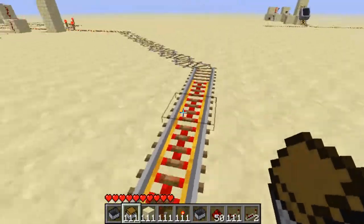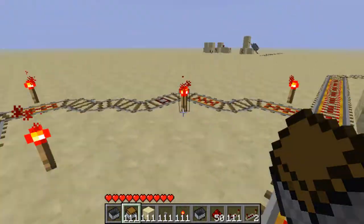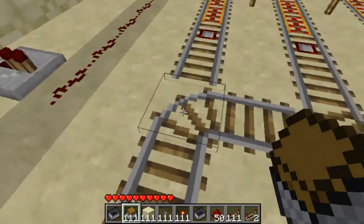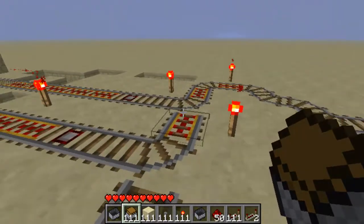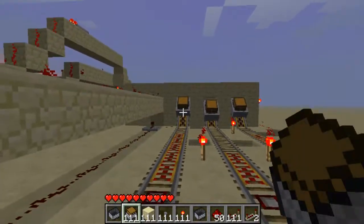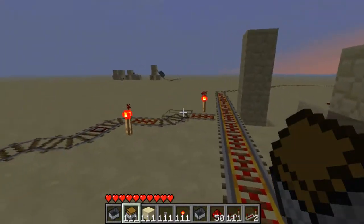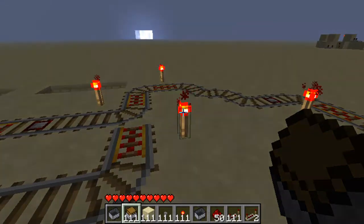Once a minecart is released it comes along these tracks to this sorting area. This became a bit more complicated than needed — if I'd moved this across one it could have been on a separate line and all three could have gone the same route. But keeping it straight means this cart carries on while the other two go off around a different path, so I compensated by adding a longer delay on the PEZ dispenser.